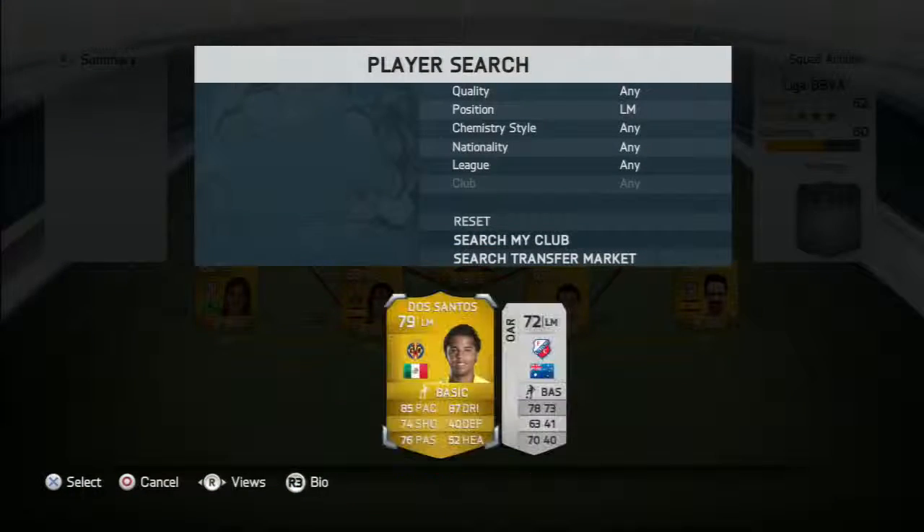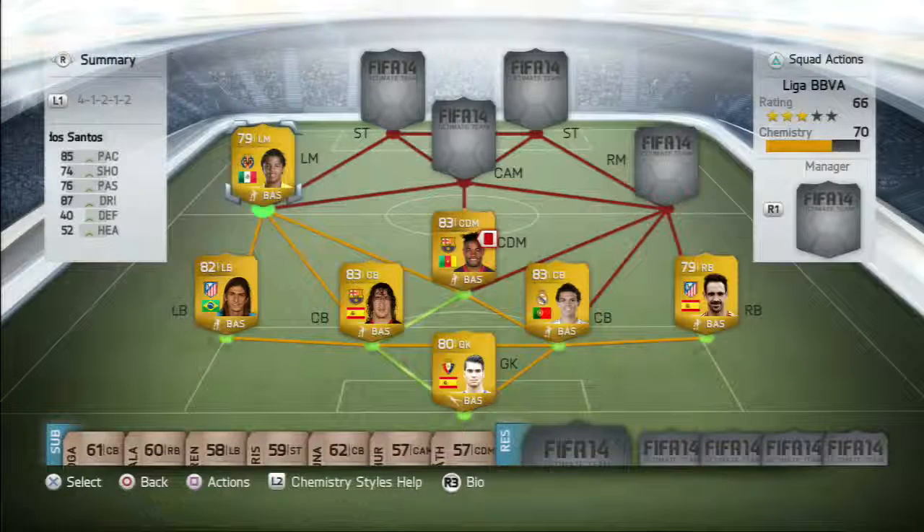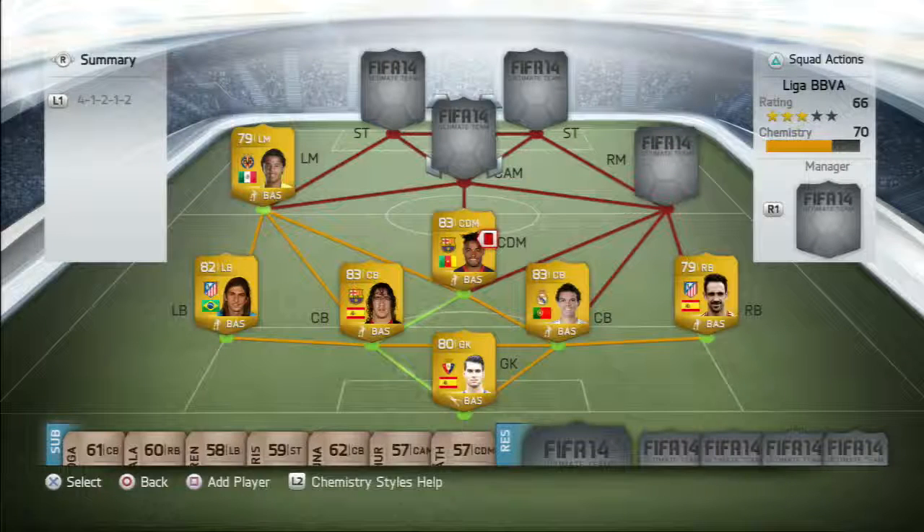Left mid position we have Giovanni Dos Santos. 85 pace, 4-star weak foot, 4-star skill moves. Get him in your squad. As you can see, 87 dribbling — absolute beast.